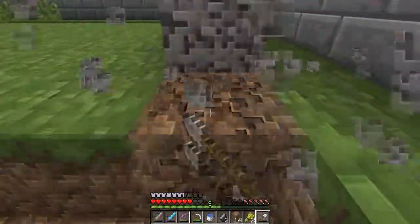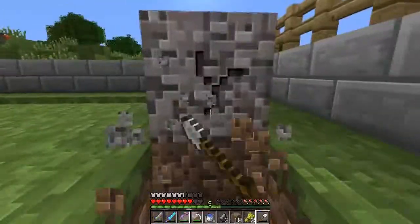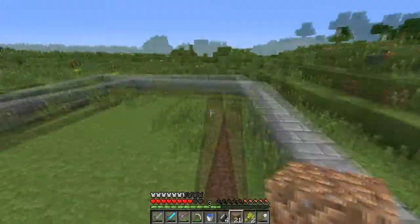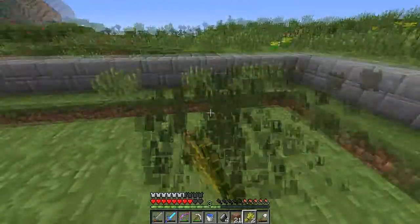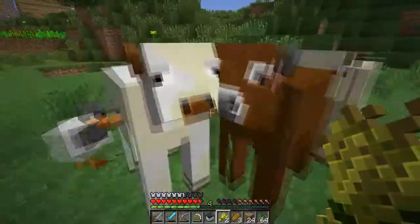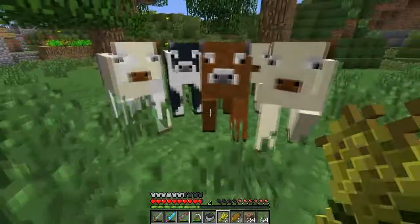I'm gonna do the standard water around them so that they can't get out - ice, that's the best way I've used and it worked. The main reason why we're doing this is because I'm out of food. So let's start bringing some cows in.